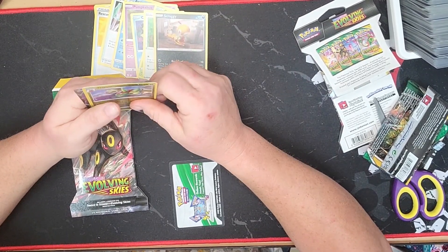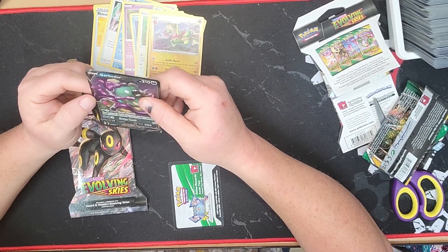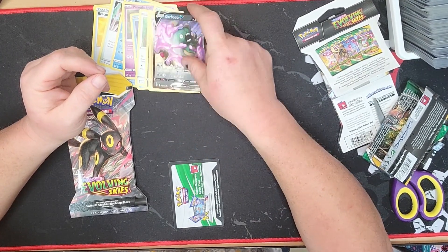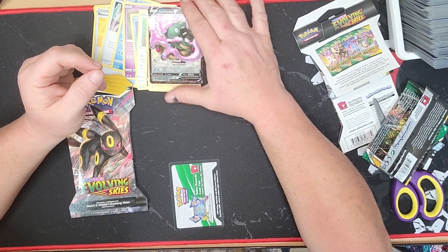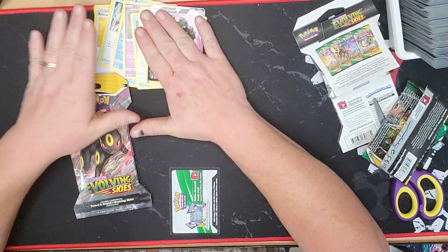Now for my reverse hollow, I have Flapple. And for my hollow, I have Garbodor V. That one's, wow. I like that. All right, so that's the first pack.